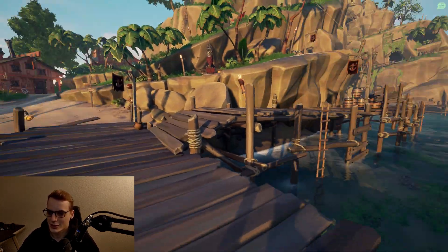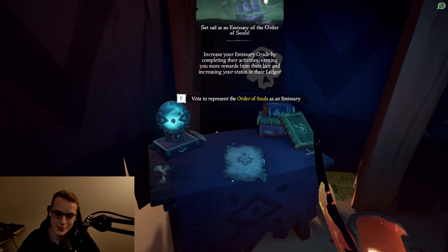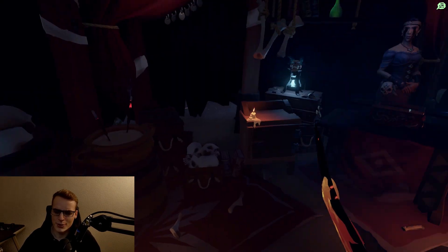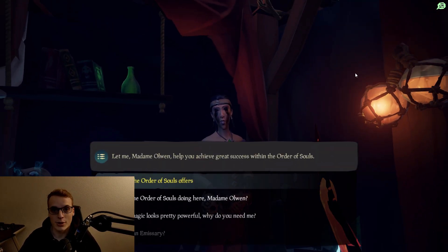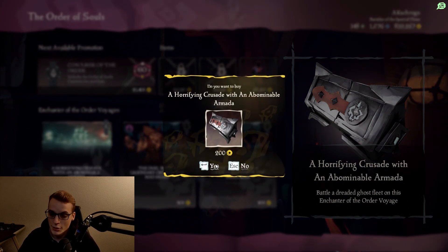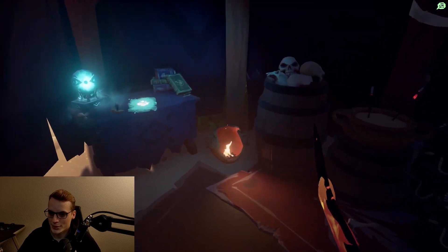I don't want to do the Merchant Alliance so I can lower it and go put up a different one. There are three different ones: the Gold Hoarders, the Merchant Alliance, and the Order of Souls. I like doing Order of Souls because these are my favorite quests - I like doing ghost ship battles. If you find you can't interact with this, it's because you probably just started the game and haven't unlocked it yet. To unlock them I think you've got to get to like level 10 with each faction, and you earn reputation with these factions by doing their quests. Once you level up, you can start doing ship battles - those are my favorite. You can also see items you can unlock; once you hit level 10 one of the items is the emissary flag, you buy that and then you can put it up by voting on it.